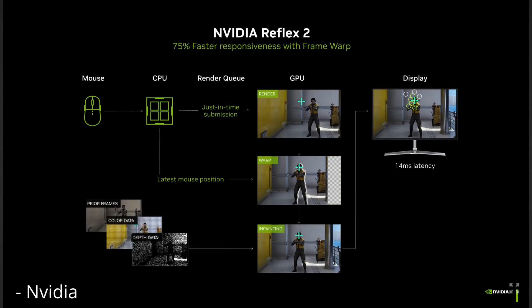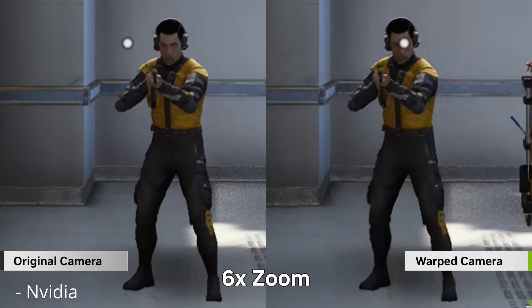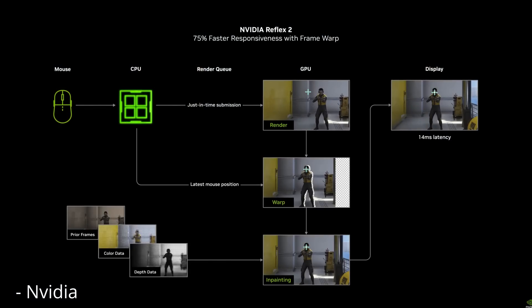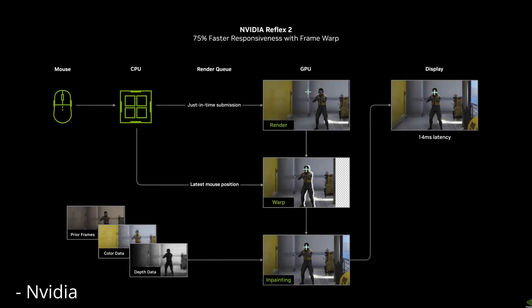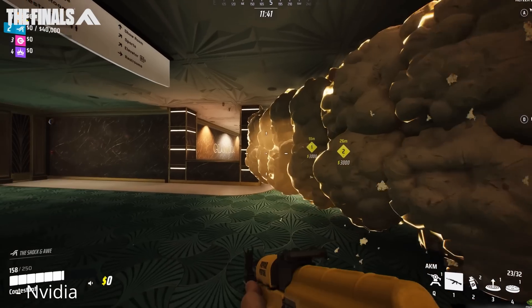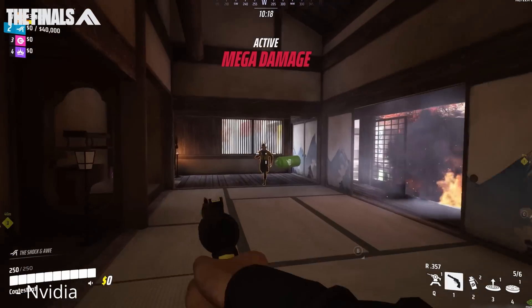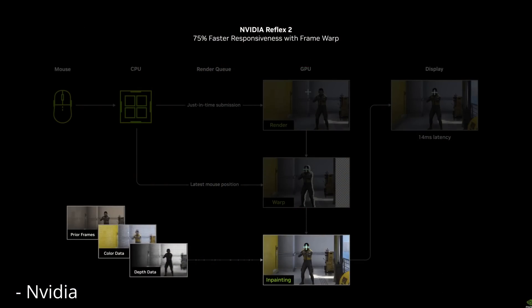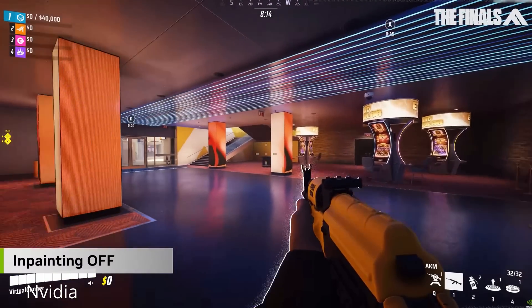They do have a visual representation of what this looks like. The really interesting part is that unlike the original Reflex, they're not even waiting for a rendered frame to be completed. They're essentially taking a frame that has not yet been completed, filling in the gaps using AI technology, and then sending it to your display before it would have originally even been ready — or at least that's how I'm interpreting it. That's absolutely crazy — sending frames that aren't even complete yet to your display to save, in theory, a whole frame of latency.